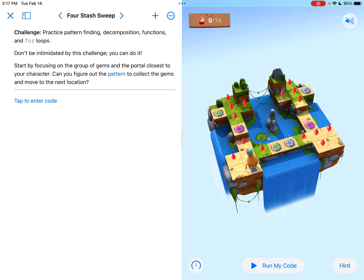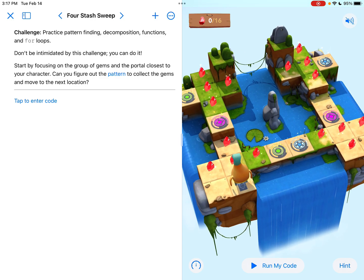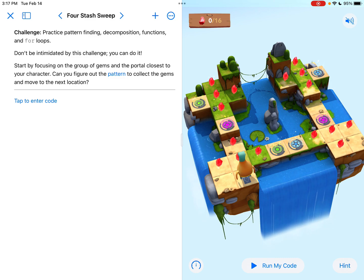I oftentimes like to think and do a little context clue digging. This is called four-stash sweep. And when you look at it, it does look a little intimidating. There's a lot of gems everywhere, a lot of portals. But it looks like there's four main sections, and I think that's kind of where they're getting this four-stash sweep from.